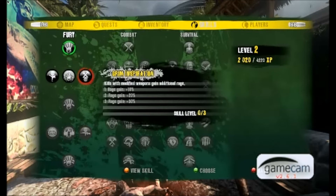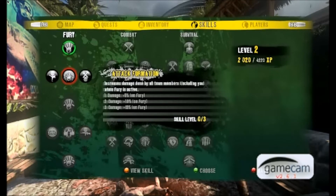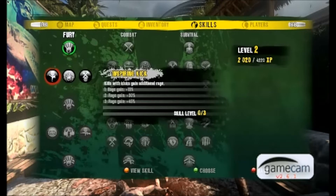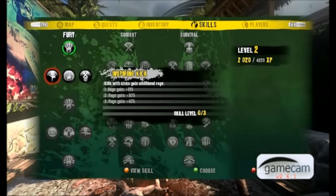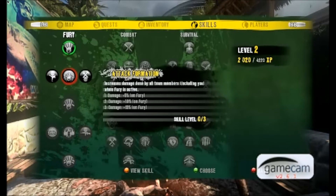Additionally, these other two also build up rage, but this one is for when I actually kill a zombie with a kick. If you remember watching this video early on, I only killed one thing with a kick, so that's not going to be really useful for me — we're not going to do that. The other one is Attack Formation: while I'm in Fury, I increase my damage. So we're going to jump right back into the game — enough of that boring stuff, let's game on.